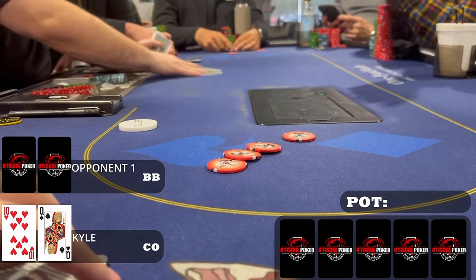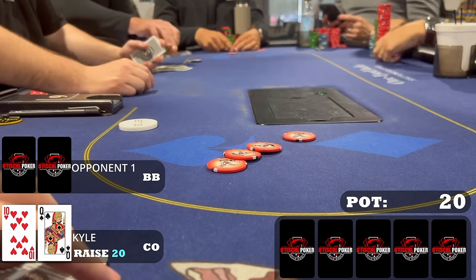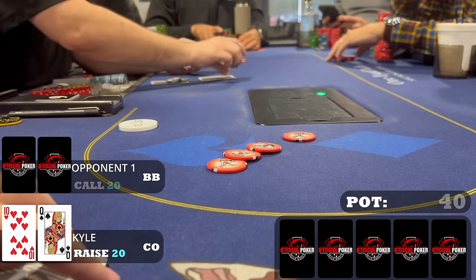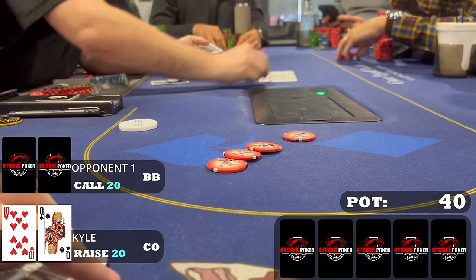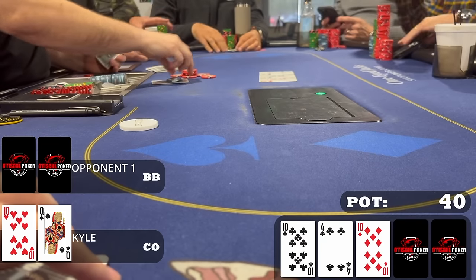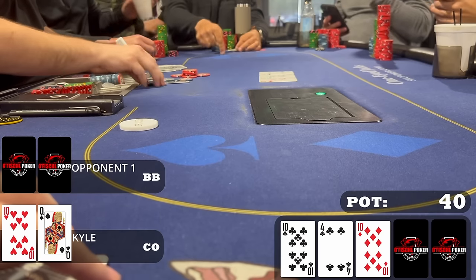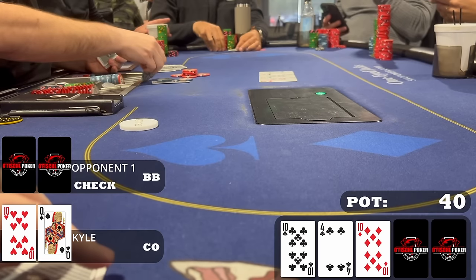Now we have queen-ten offsuit in the cutoff. When it folds to me, I make it $20 — I think it's good enough to open from this position. The big blind is the only caller. We're heads-up to a flop which comes ten-ten-four with two clubs. Most of the time when this is checked to me I would check it back, give my opponent a chance to catch up, since I have too much of the board locked up. But sometimes you just have to bet when you flop three of a kind. My opponent will call with nines, eights, sevens, maybe a six, two clubs — there are hands that can pay me off here.